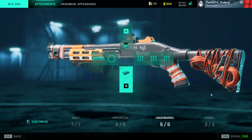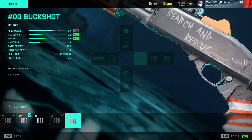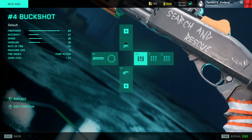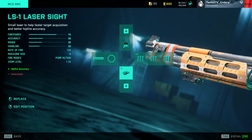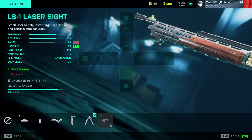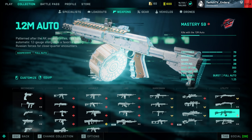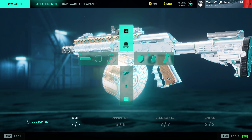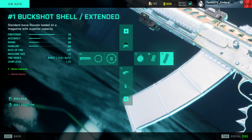Moving on to shotguns — the MCS-880. As of recording, the double-aught buckshot is still bugged and does not one-shot to the head or body, so I wouldn't use it. Run number four buckshot, keep number one around, and use flechette shells — or slugs, whatever you want. Use your factory barrel and laser sight. For the .45-70 Government, keep Tactical Compensator, laser sight, and High Power / Standard Issue / Armor Piercing. The 12M — I don't know how this weapon has escaped a nerf. Run Short Barrel, Laser Sight, Buckshot Shell Drum, Slug Shell, and Buckshot Shell Extended.